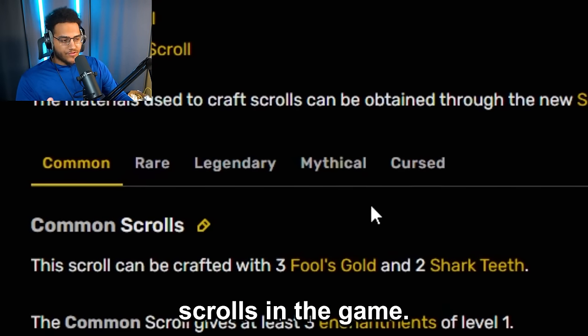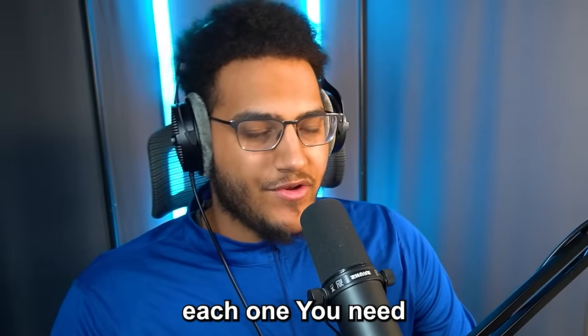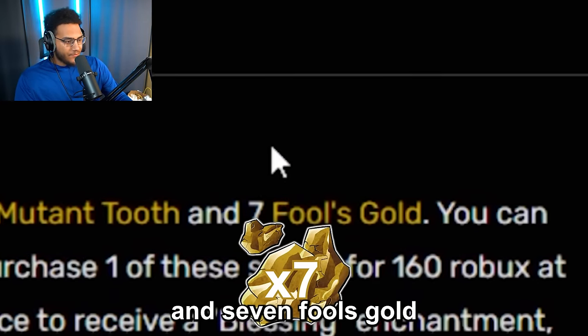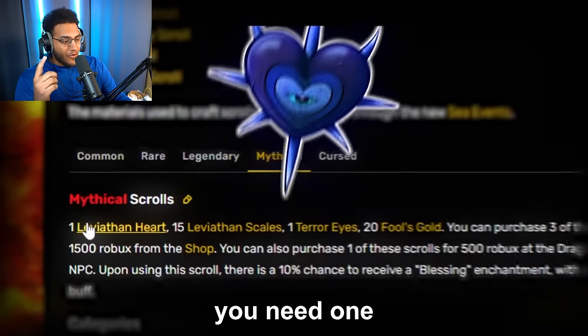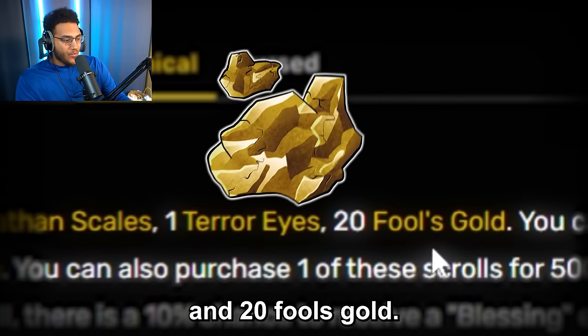There are currently five different rarities of scrolls in the game: common, rare, legendary, and mythical. To craft each one, you need certain materials from sea events. For legendary, you need five Leviathan scales, three electric wings, one mutant tooth, and seven fool's gold. You can already see it's starting to get insane. For the mythical, you need one Leviathan heart, 15 Leviathan scales, one terror eye, and 20 fool's gold.